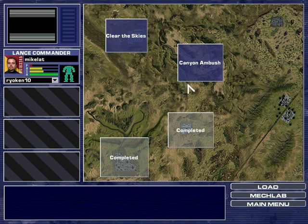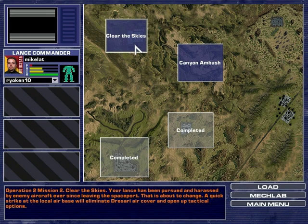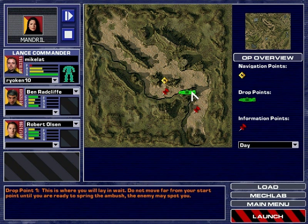Hey everybody, welcome back to MechWarrior. I'm gonna be doing the cannon ambush just because vehicles are slightly more annoying than aerial vehicles. Initial recon has come across a medium lance of mechs and support vehicles that may be attempting to track us down. The numerous canyons and washouts in the locale could provide us excellent cover should we want to lay an ambush for them.